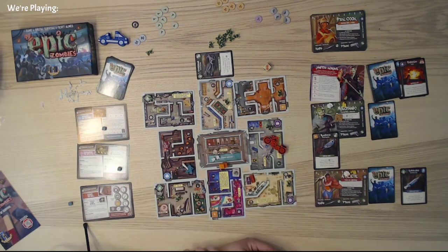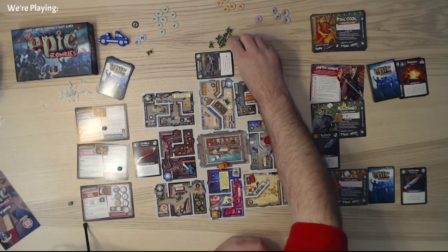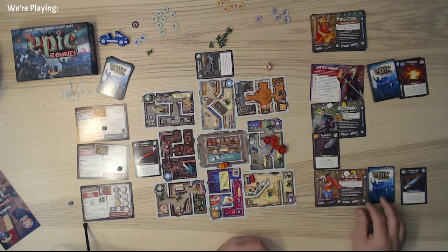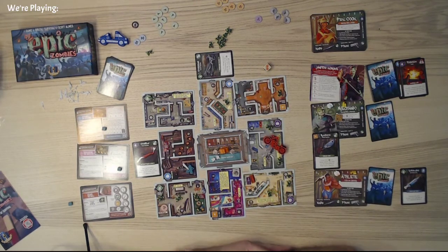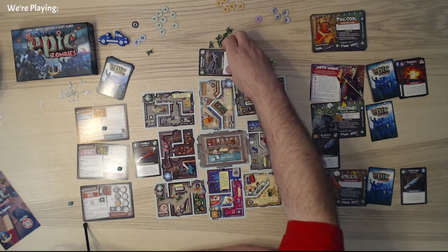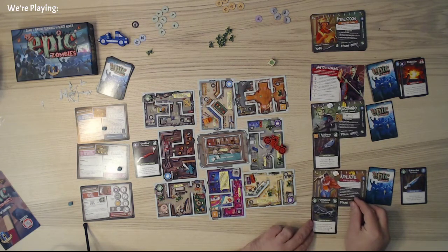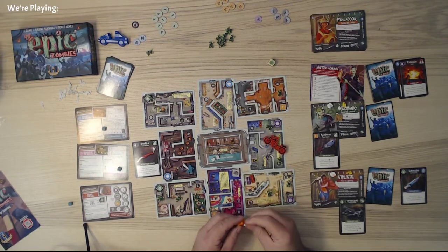Unfortunately, now I am stuck in this spot, and if it's a blue I'm in trouble. Fortunately it's not a blue — it's a purple, which I think is okay. The athlete gets to go — he's going to go one here, heal himself up by two. I could go here just to get this out and then pick up that crossbow. I'll use a bullet to shoot and then gain the bullet back. I'll go ahead and pick this crossbow up — that'll go in his right hand. That is the end of his turn.